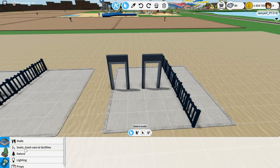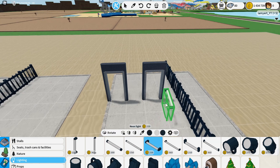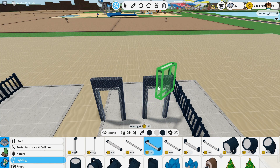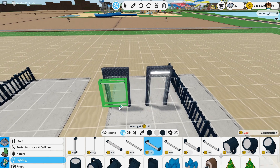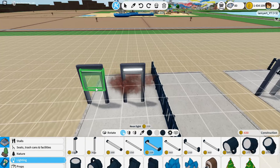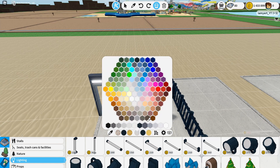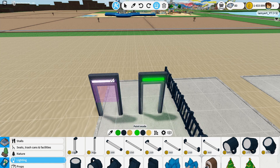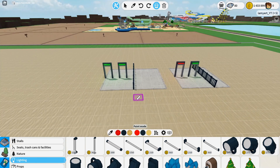Most parks have metal detectors. One other thing you can add to spice it up is a neon light. Go up here, raise the height, flip it around so it's on the front, and place them just like this. Then select them and change the color to green. You can also make one of them red, as if it's detected something on someone, but that's not required.